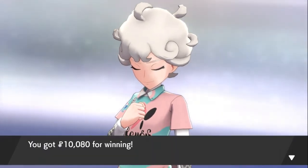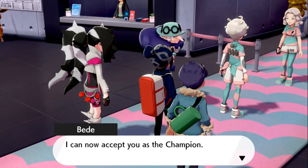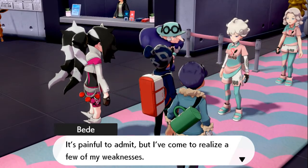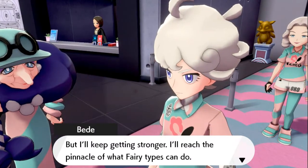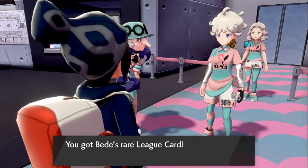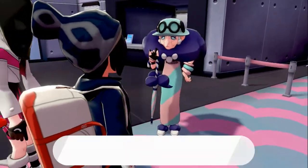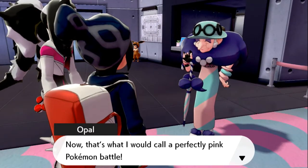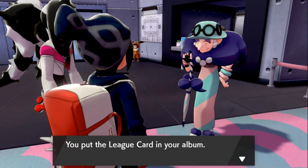Bede says: 'This must be some kind of mistake — I'm the one who's the Gym Leader.' Yeah, but I'm the champion, so I think that outranks what you are. 'Thank you for the battle. I can now accept you as the champion. It's painful to admit, but I've come to realize a few of my weaknesses. But I'll keep getting stronger — I'll reach the pinnacle of what Fairy-types can do.' And yes, we get ourselves a League card!